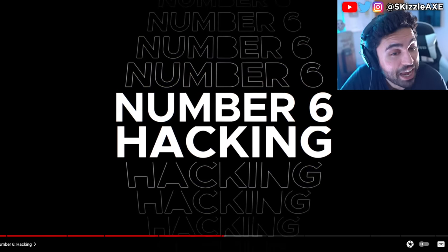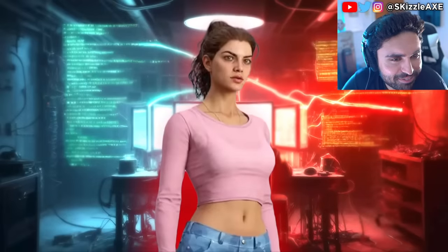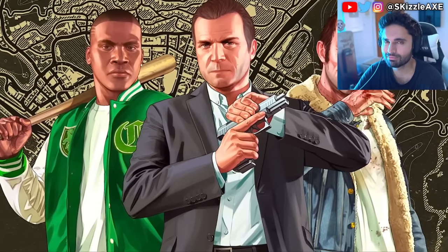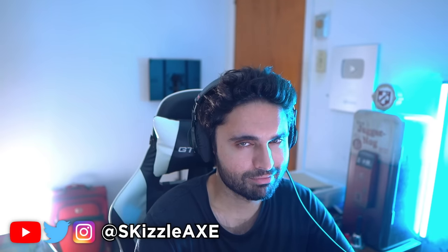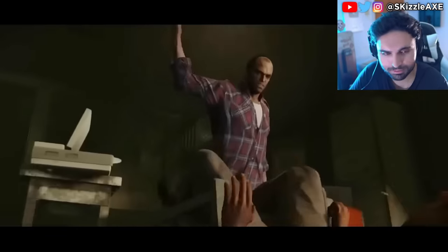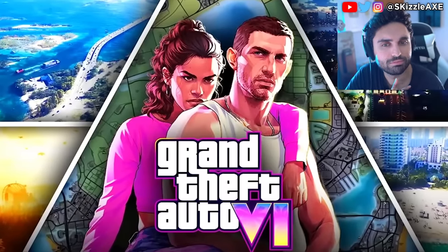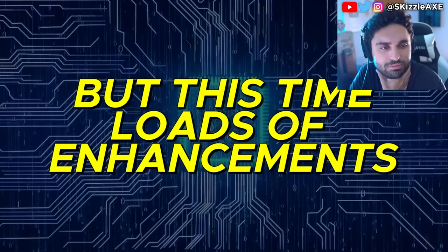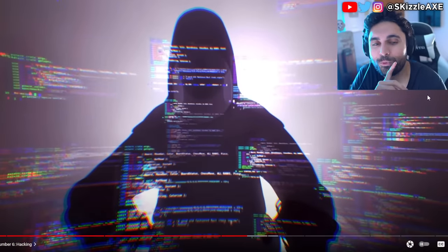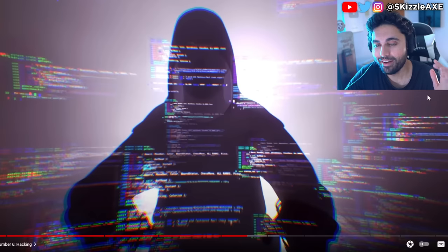Number 6: hacking! Another mechanic that might be introduced to GTA 6 is hacking, and this one's likely to be Lucia-exclusive. Remember how in GTA 5, each of the three characters had unique abilities? Franklin is a driving god, Michael is basically Max Payne, and Trevor can switch into Berserker mode. Well, it looks like GTA 6 is bringing this feature back with loads of new enhancements. We need the GTA 6 leaker in the game, man. We haven't even had any update — that's the craziest part.